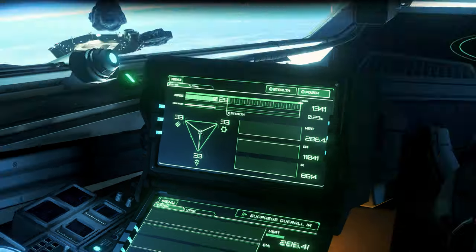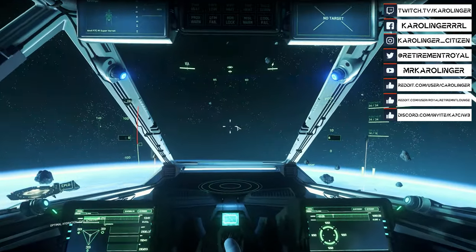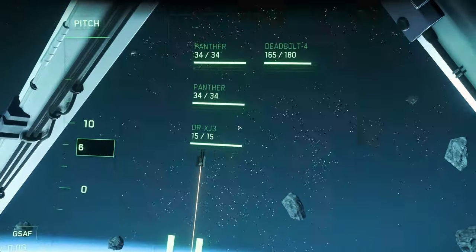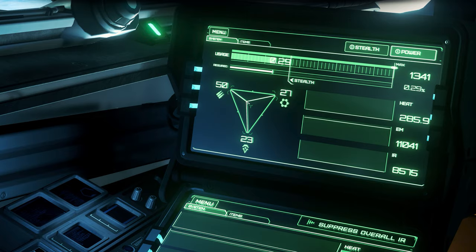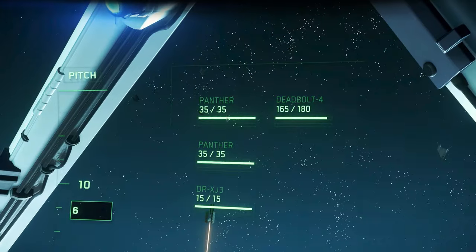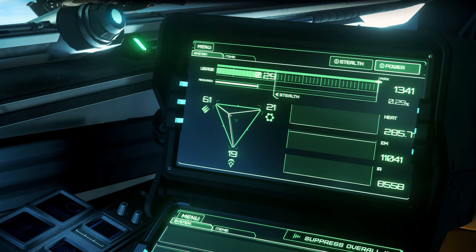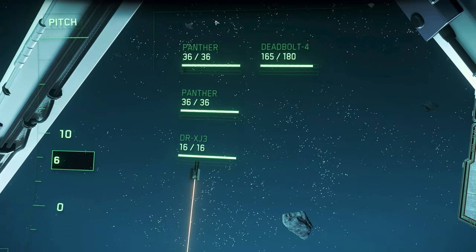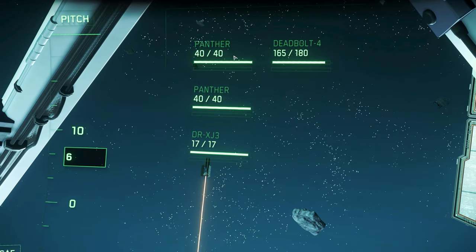If we give our energy weapons more priority in the energy distribution, we see already with a few percent more that our distortion repeaters hold one shot more per charge, from 14 to 15. Changing the distribution is possible not only with hotkeys but also with the interaction mode and the mouse. If we increase energy to 100% for weapons, beware — shields will no longer charge after hits and our boost will continue to empty after consumption. As a trader interested in avoiding conflicts, distributing energy to shields and drives is usually the best configuration.